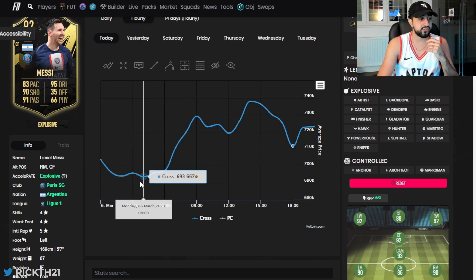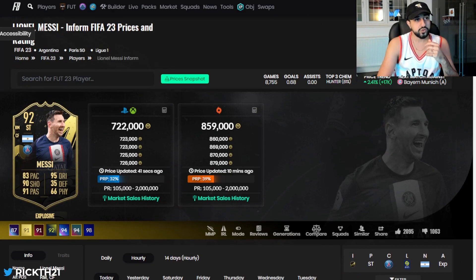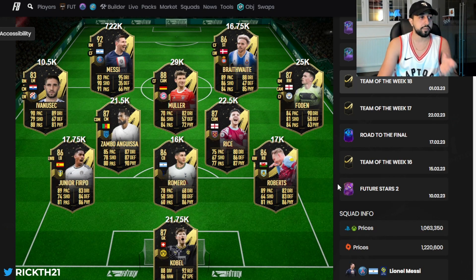700k is clearly the buy price for Messi, but whether I buy one myself is to be seen. He was basically 700k here and we'll see if I miss the opportunity again. Eventually he's going to stop bouncing to that price and just go up, so it probably is a good look. I'm probably going to look into it on the next bounce, as I should have my coins ready hopefully by Thursday.